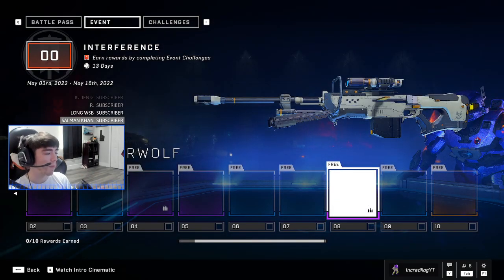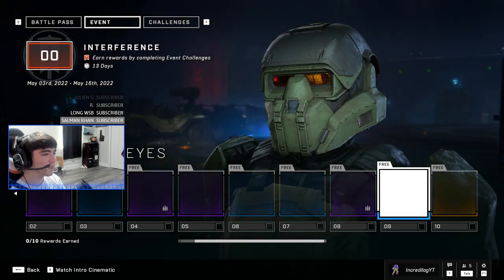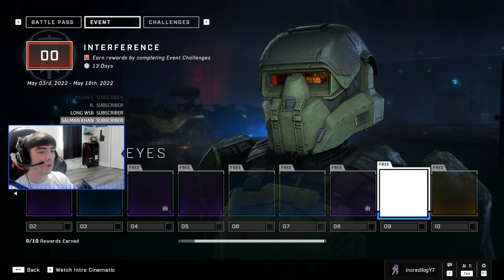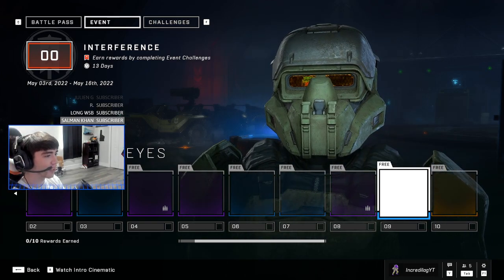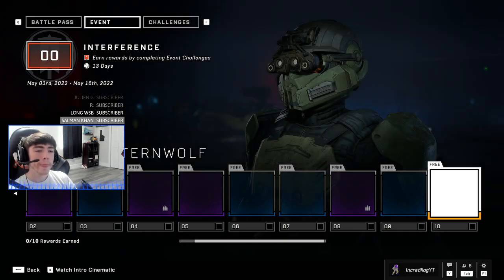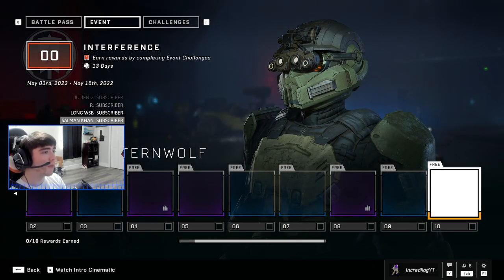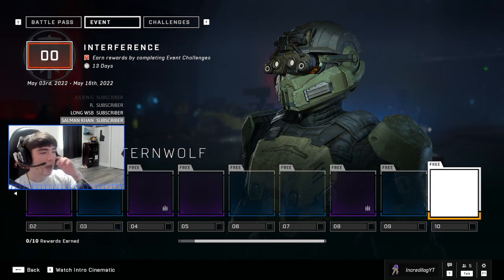There's also the Onyx Timberwolf weapon coating again — the same coating as the MK50 — this time for the S7 Sniper. Then we have the Wolf and Knight Eyes, a really cool visor. It's kind of like a Fallout helmet visor in Halo Infinite, which is pretty cool.